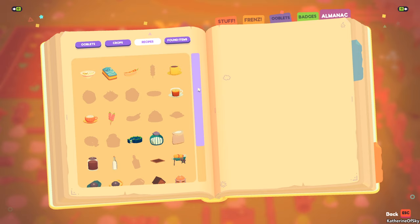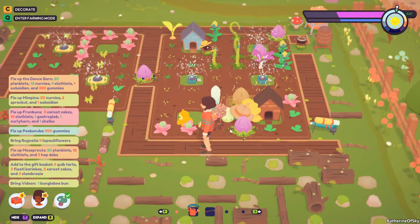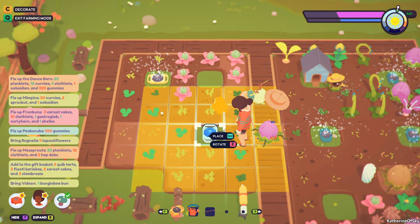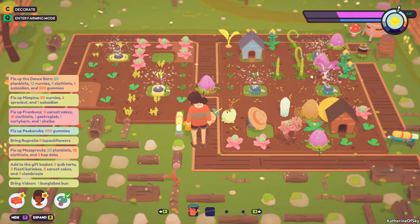Instead, I highly recommend that you build the level two medium sprinkler. You need to buy this recipe from the fountain and it's going to cost you 10 nerneys, two clothlets, and one rain plop. But in contrast to the water gun which waters a three by one area, these water a three by three area — you can see the AoE right there. The second or third level sprinklers water a five by five area, so those are an even better way to use your rain plops.